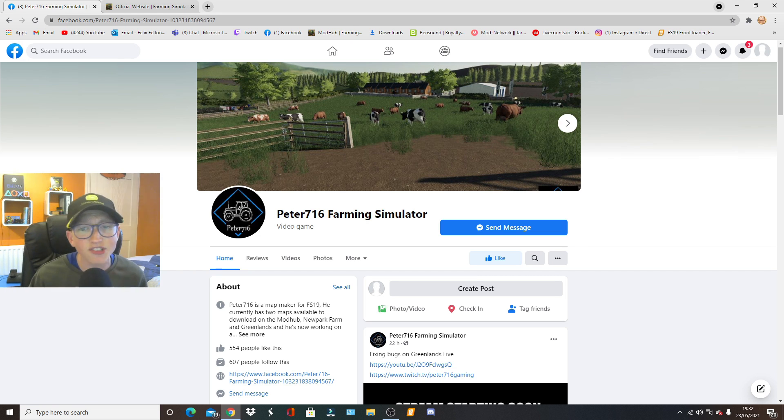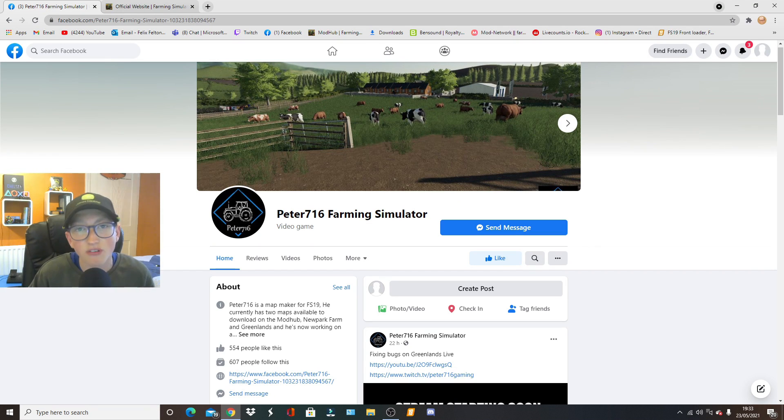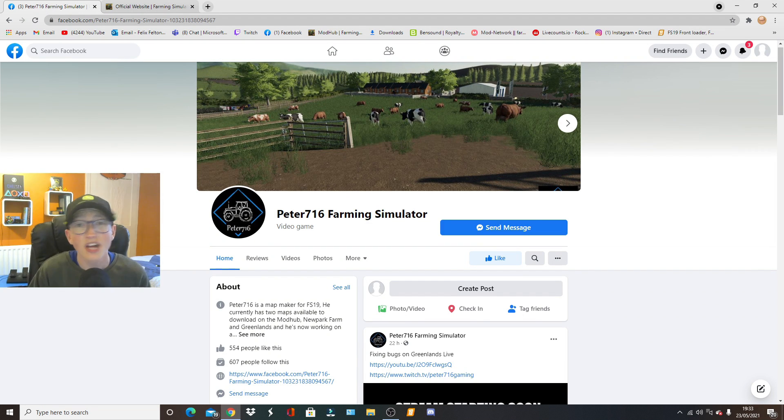We have got some news on Peter716 Farming Simulator. I've only just recognised him a few days ago, and he has made a new map called New Brook Farm, which I really like. There are a few bugs he's currently fixing. He also has another map that has been out for three months now, called Greenlands Farm, which I've only just installed. He's doing updates to both New Brook Farm and Greenlands, so expect updates coming out this week. Please go and check out his maps — they're really detailed. He could be the next Auction David.